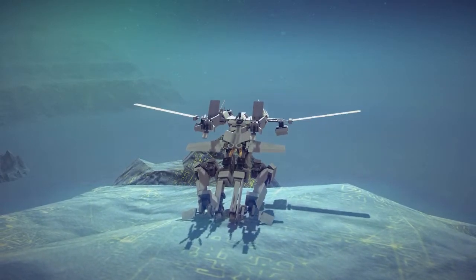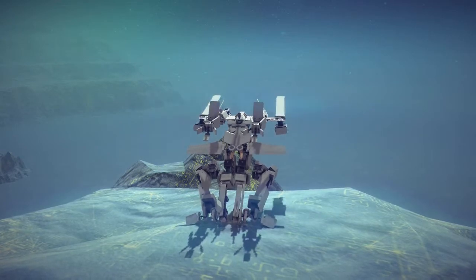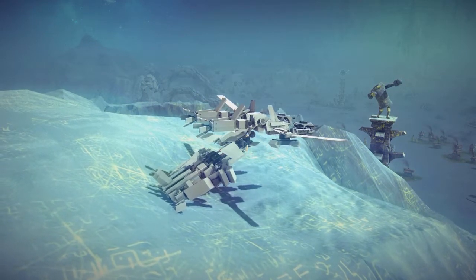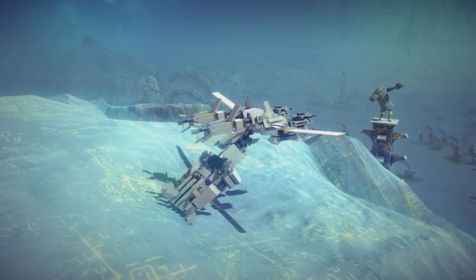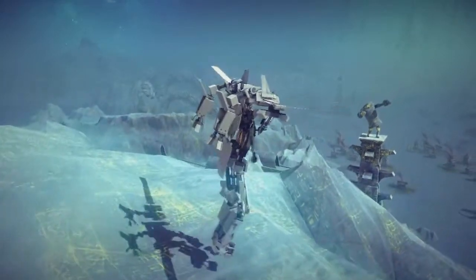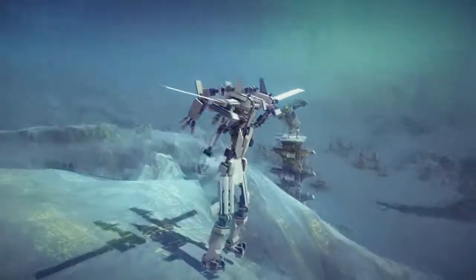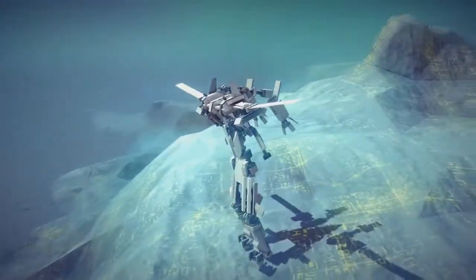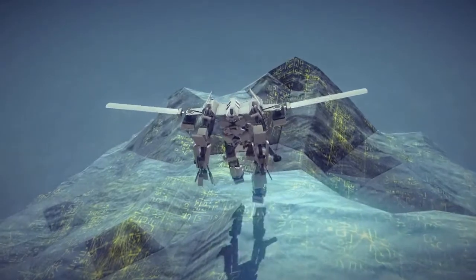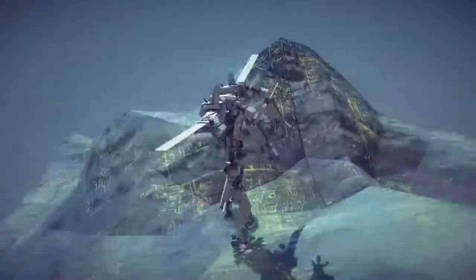The heavy attack is one and then immediately two. Let me try: one, two, one, two — I think that might be it. There's also a way to transform this thing — I wasn't expecting that. Q and E to transform: hold Q... just like that, and then E puts it back. Now we're actually a mech — that's pretty cool, very tall and lanky but I like it. Z is to walk, so let's try that. One foot in front of the other — we kind of jumped down the hill but it definitely does walk pretty well.